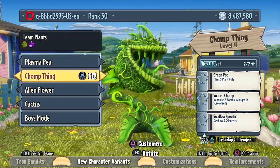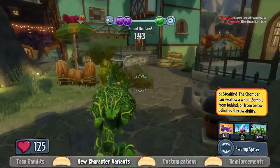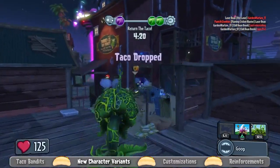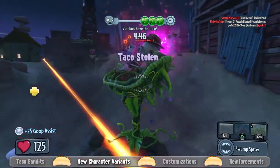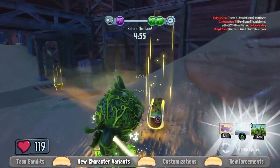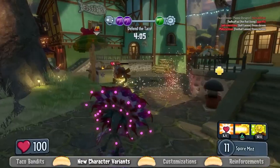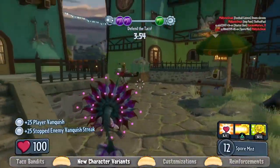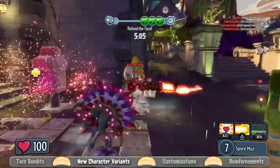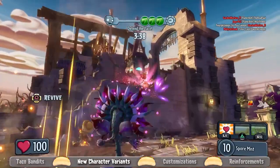Moving on to the plant side, we have the Chomp Thing, our swamp monster-inspired Chomper. He's kind of gross — he shoots bugs, mud, and dirt. His trick is that he enters his health regeneration state faster than any other Chomper, so if you take a little damage and can get away from the battle, you'll heal up much faster. My personal favorite of the new characters is the Alien Flower. Very different for the Sunflower class — she shoots spores that explode when they hit the ground and linger in the air for a couple of seconds, so you can make little traps where zombies walk through and take damage.